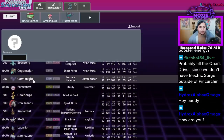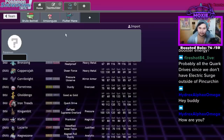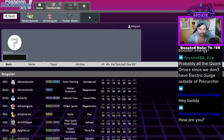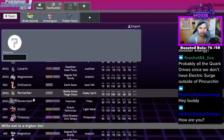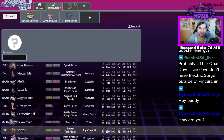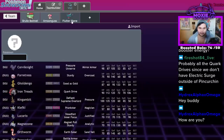Corviknight can wall it out pretty well. Gholdengo — you have to run Kasib Berry because you can't even run Choice Scarf since Fluttermane effectively has a Choice Scarf that lets it switch moves. Other Steel types that beat it: King Gambit, technically Revavroom but just barely, Tinkaton technically — but really it's Scizor, Corviknight, Gholdengo to an extent, and King Gambit. Those are the four you're going to get away with.